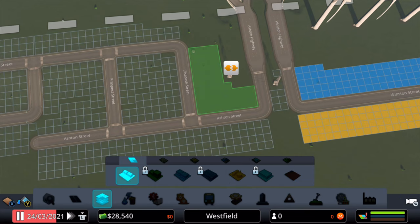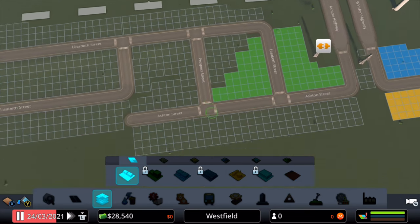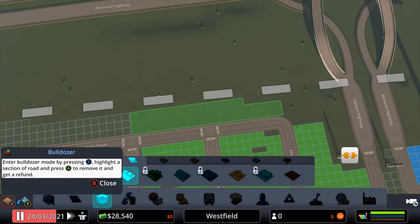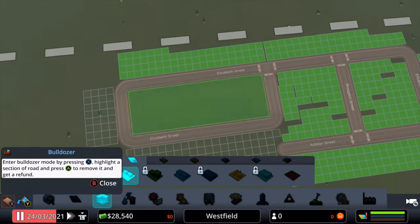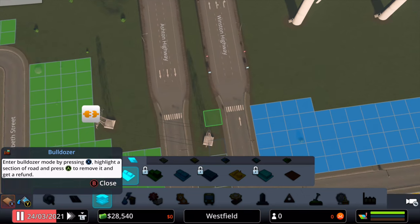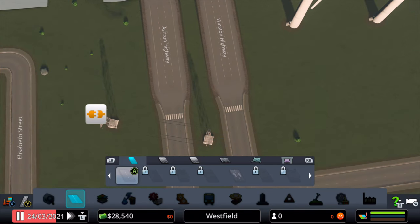In order for this exploit to work you need to make sure that the park is the only way for the residents to get to their jobs. To do this you need to separate the residential districts from the industrial and commercial districts. Make sure you leave adequate space between them to make a park area.